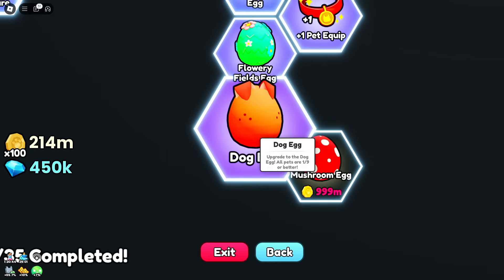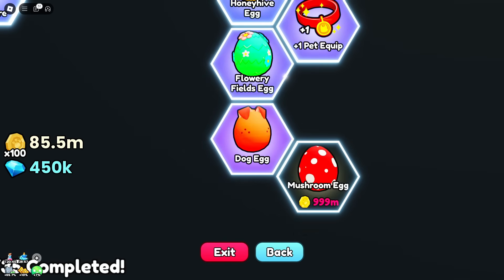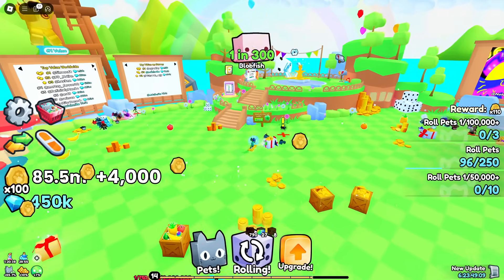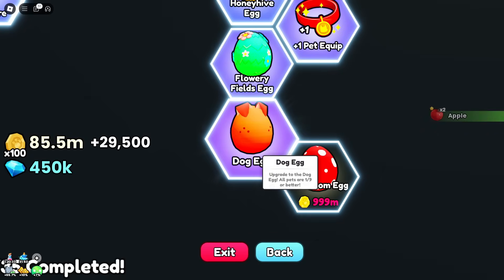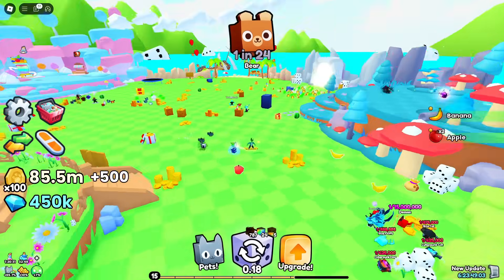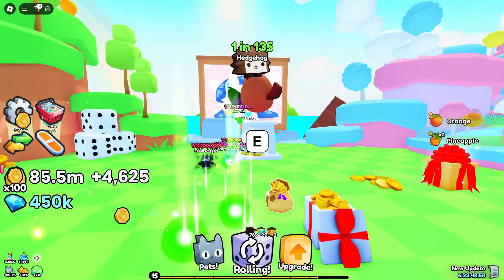After this I'm going to have to grind again. Dog egg, mushroom egg — 999 million. Let's take a look at the dog egg. One out of ten — we got a dog! First roll from the dog egg is one out of nine, the lowest we can get. Here it is over here spinning and wagging its tail.